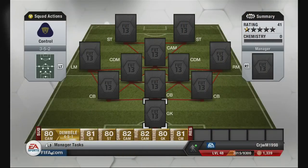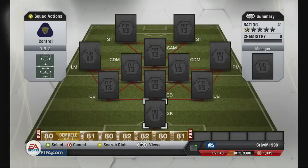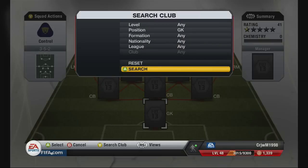Alright guys, CRJWM here, and welcome to some FIFA 13. It's going to be another squad builder — a 3-5-2, Barclays Premier League. It's going to cost around 400-500k depending on when you buy, so you've got to really save up, try and trade, maybe get some luck in a pack. It's a good team and I have done pretty well with it.